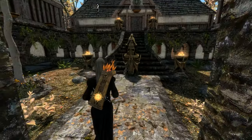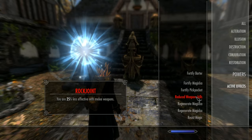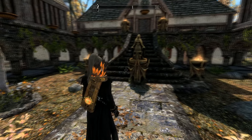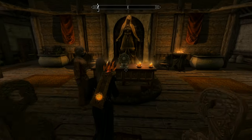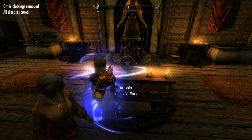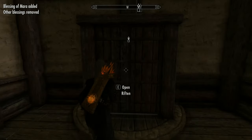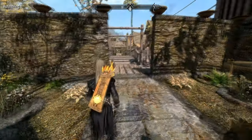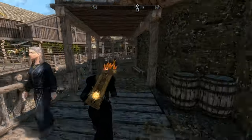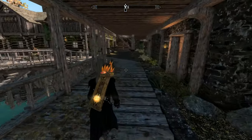First things first — I might have got a disease from a wolf bite or something. Yes, I have. Got rock joints, so pop into the Temple of Mara and get that cleared up. I've also got to come back and do that quest to get 15% resistance to Magicka. Welcome to Riften — home of the Thieves Guild, or so they'd have you believe.